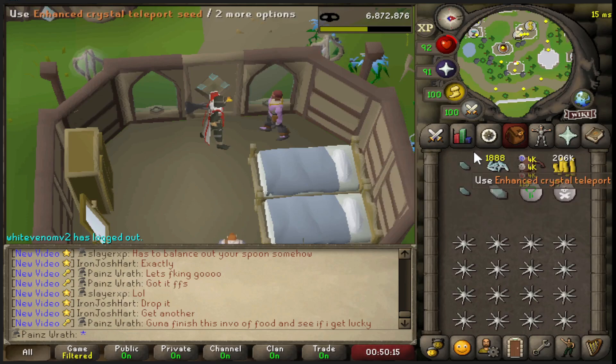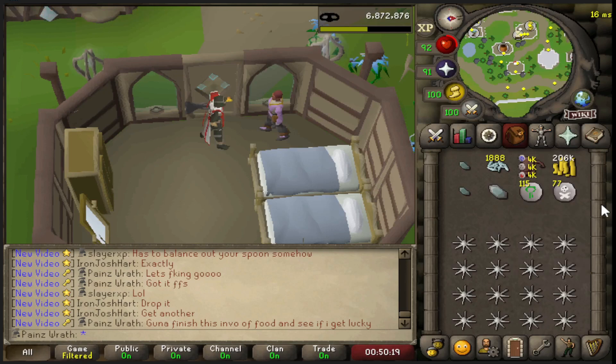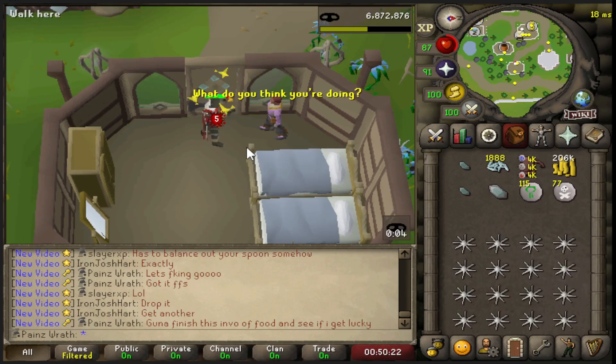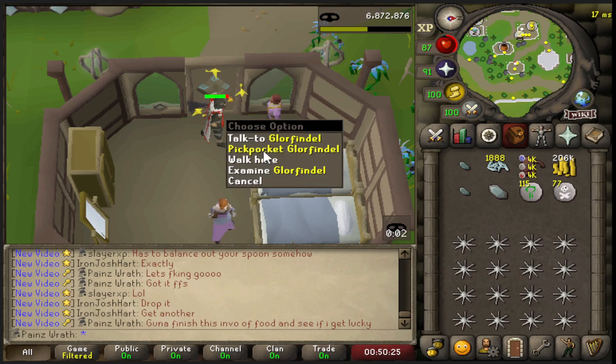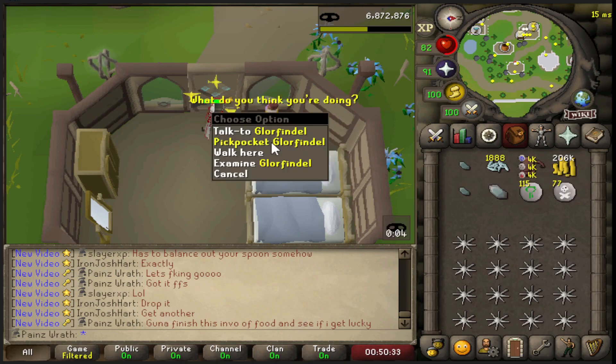Finally got the crystals! It took 133k experience today. We're going to finish this inventory of food to see if we can get lucky and get another drop because we want to fully charge our crystal armor. I think we need 500 to do that, so we're not far off. If we get another one of these drops, I think we can fully charge it.